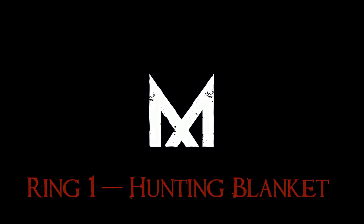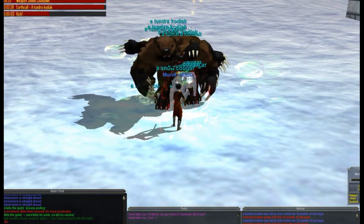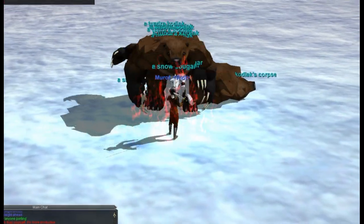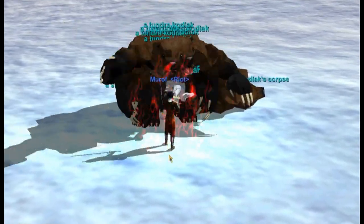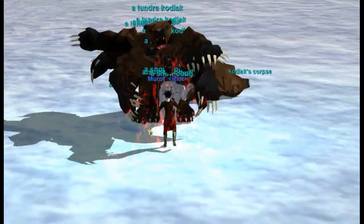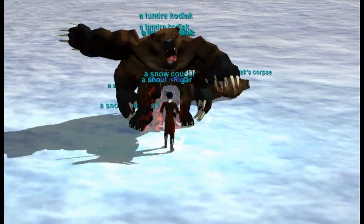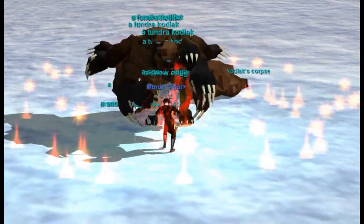In this video I'm going to help you with the Coldain Ring Quests. They all start in Eastern Wastes at Garadain Glacierbane. He will task you with finding two high-quality Cougar skins and two high-quality Tundra Kodiak pelts. They are super rare off of Cougars and Kodiaks in this zone only.